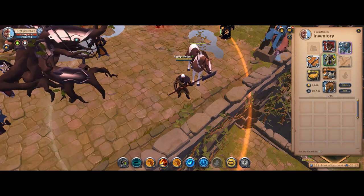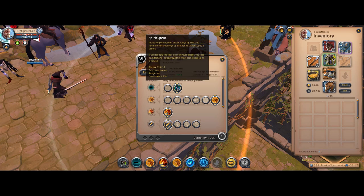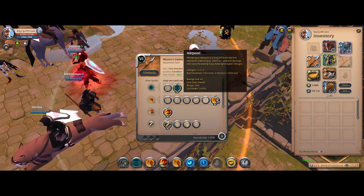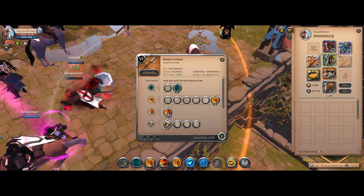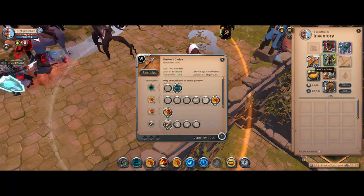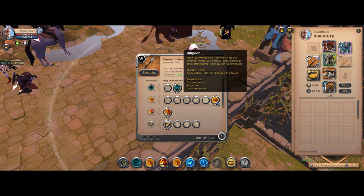Let's start by looking at the build. Obviously you're going to be running your Glaive as the weapon. You're going to want to use the second Q, the Spirit Spear, so you can get stacks for your W, in which you're going to run Harpoon, and then Fling, and the Slowing Passive as well. Make sure you're using a tier 6 or higher Glaive, or else you won't have the Harpoon ability unlocked.